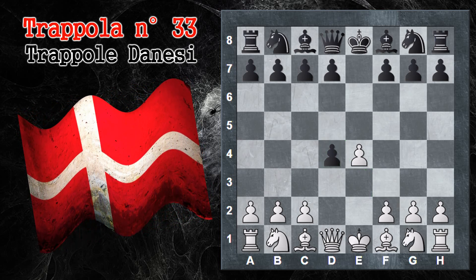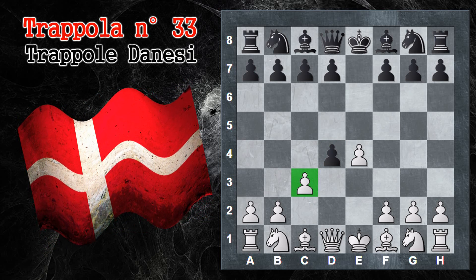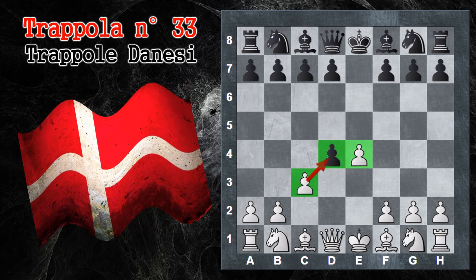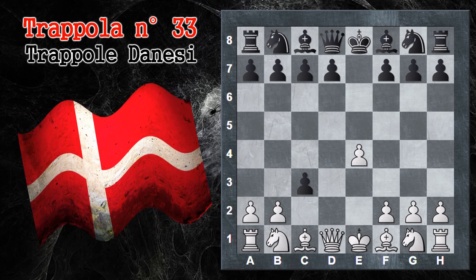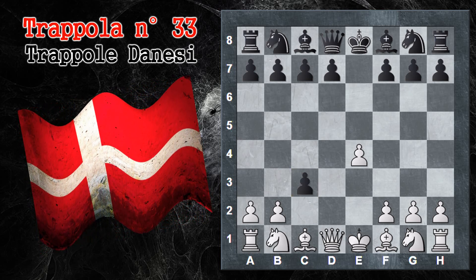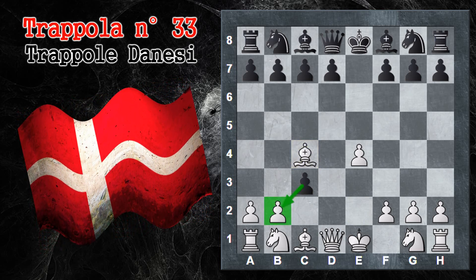Per questo motivo il gambetto prevede che questo pedone non venga ricatturato. Il bianco gioca C3 con l'idea di guadagnare in sviluppo, minacciando di catturare il pedone, il che lo porterebbe a un'ottima struttura pedonale centrale con due pedoni affiancati. Quindi il nero di solito non può fare a meno di accettare. Ora abbiamo la variante Alekhine in cui il bianco cede un solo pedone, quindi gioca cavallo per C3.